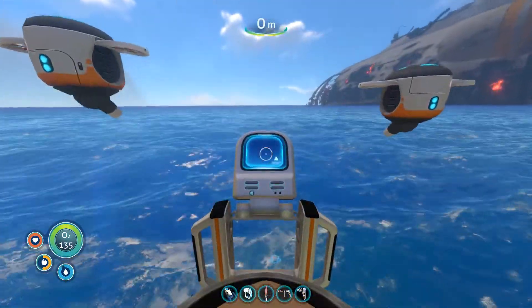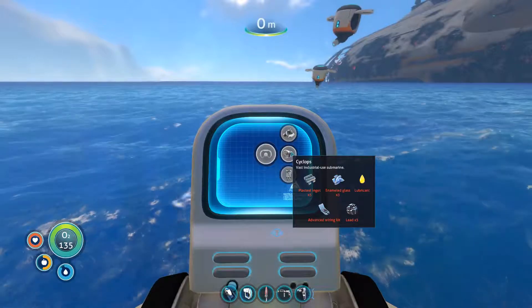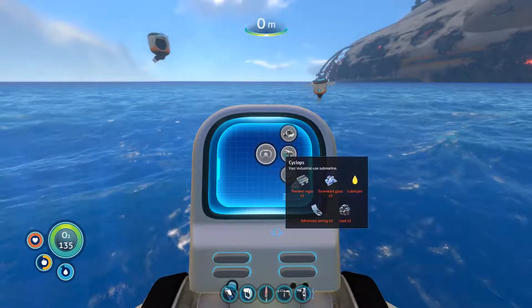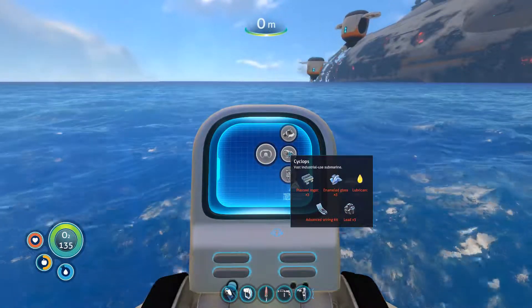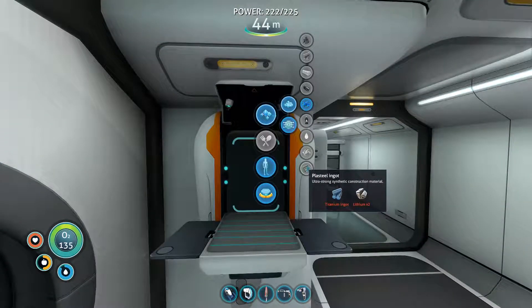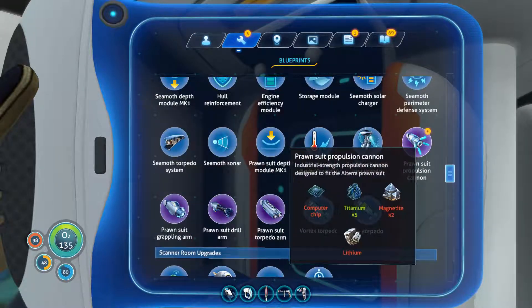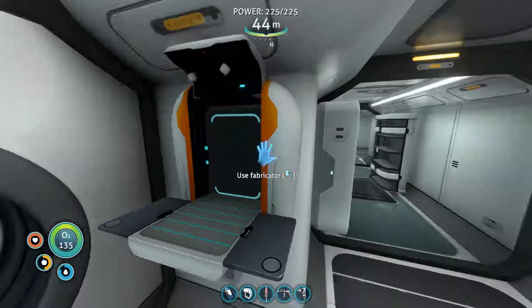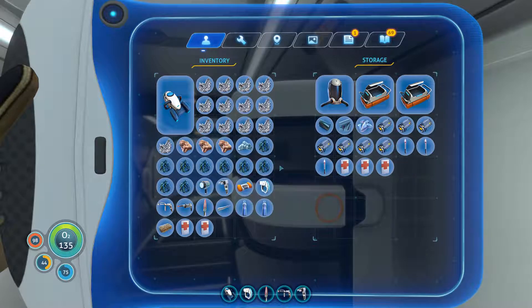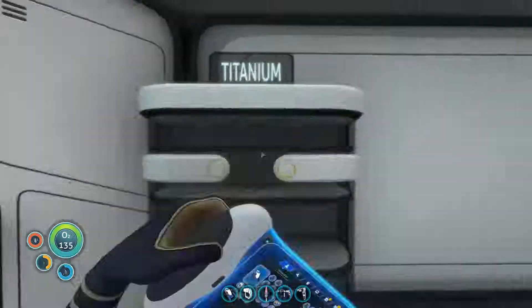Head over to the vehicle bay - I've got all my Cyclops blueprints and all the pieces I needed. But there's still a lot of work to do. It is the biggest item you can build in the game. The total raw material list is: one creepvine seed cluster, two copper, two silver, two table coral samples, three gold, three lead, three stalker teeth, six quartz, six lithium, and 30 titanium.